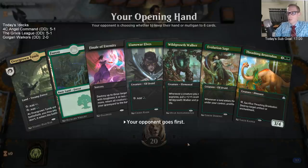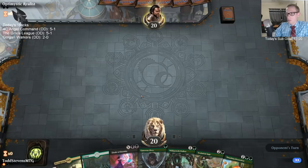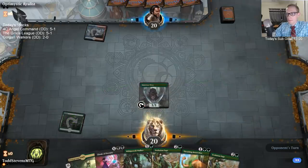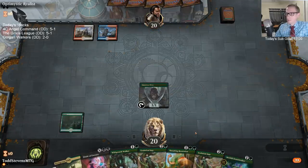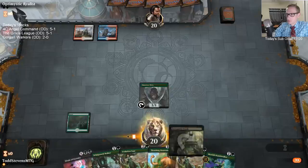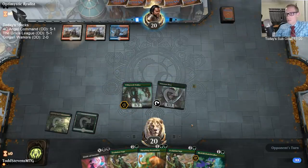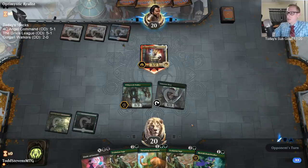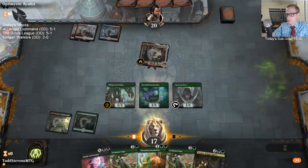I have the Swamp in the sideboard for whenever we play matches where we want to board out Llanowar Elf — like against Mono Red and Chain Whirler. If I want to take out Llanowar Elves, then 24 lands isn't going to be enough and I want a 25th land. That's why there's a Swamp in the sideboard.